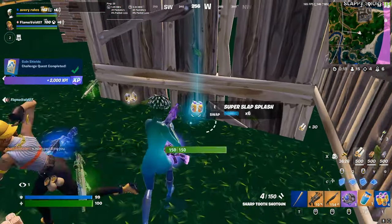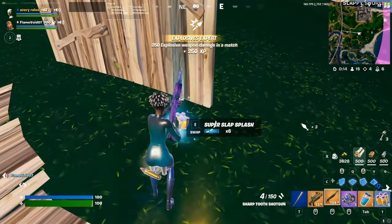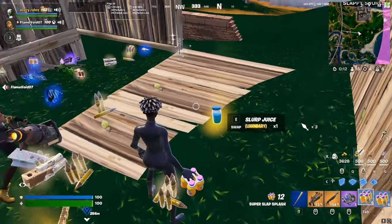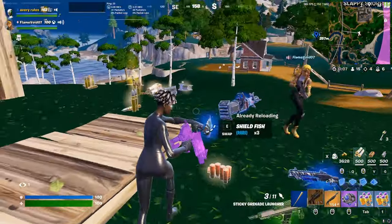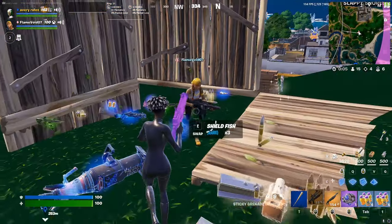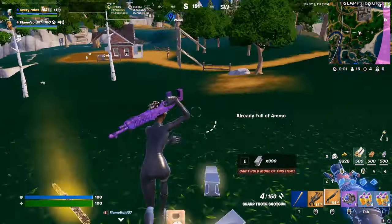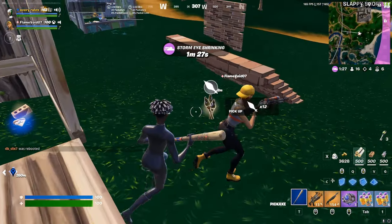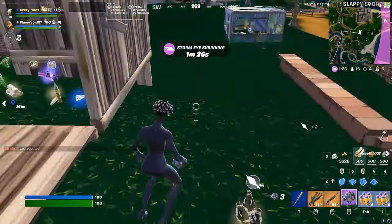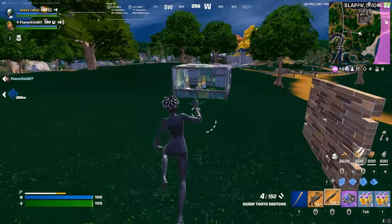This team had super slap splashes and 18 of them, which made us basically unstoppable — but you don't need 18, that's basically impossible to get. Slap splashes are just as good as super slap splashes; they just do 15 less damage and don't last as long, but they're still super good. So don't worry about finding super slap splashes — if you can pick them up, great, but regular slap splashes are fine.